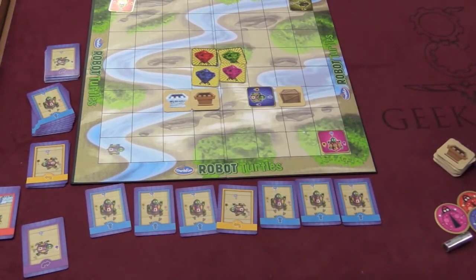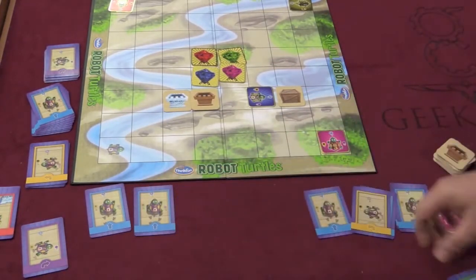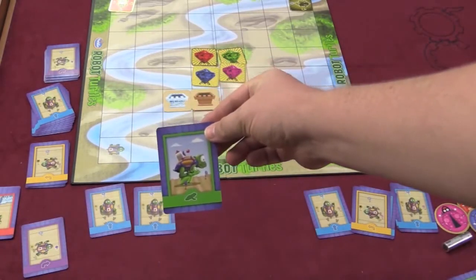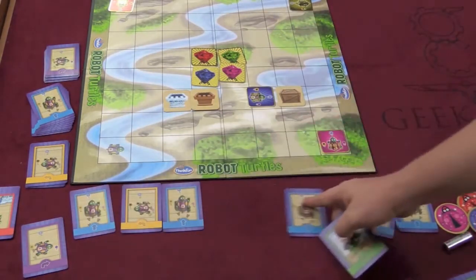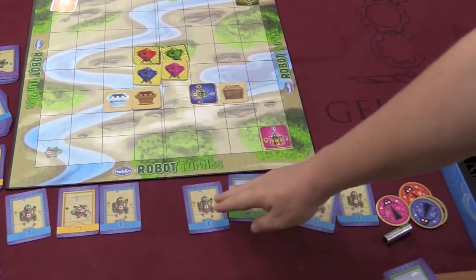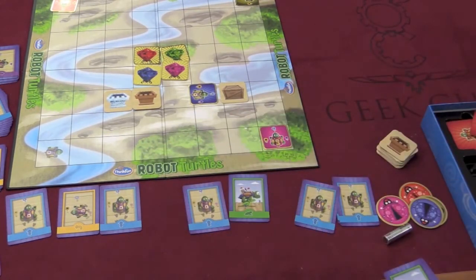This is the most advanced part of the game: function frogs. For example, you want to see how short a process you can do it in. So you can put two cards as a function and say whenever you play this, that means go forward two, or go left and move forward again. When doing your complete program, you have the function over here and then run the program. As the book says, it teaches some actual programming.